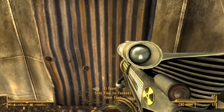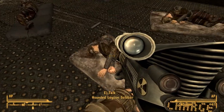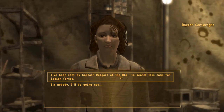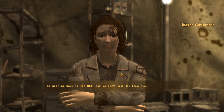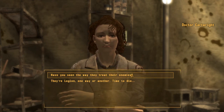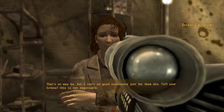They're wounded. Let's talk to Dr. Lady. 'Who are you?' 'I've been sent by Colonel Rigid of the NCR to search this camp for Legion forces.' 'Please don't hurt these men — they are not combatants. They are helpless, wounded soldiers. We mean no harm to the NCR, but we can't just let them die.' You're aiding the enemy. 'Do these men look dangerous to you? Without me, they'd be dead. It's just as wrong to let them die like animals. Have you seen the way they treat their enemies? I can't just let them die. Tell your colonel this is non-negotiable.'